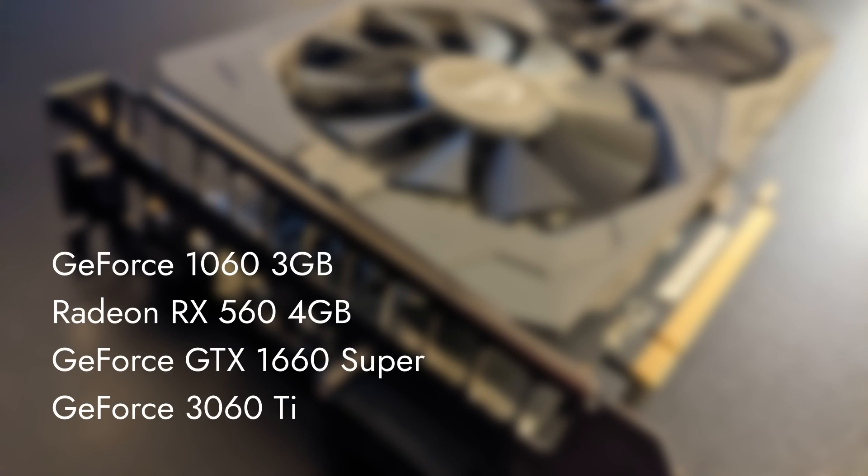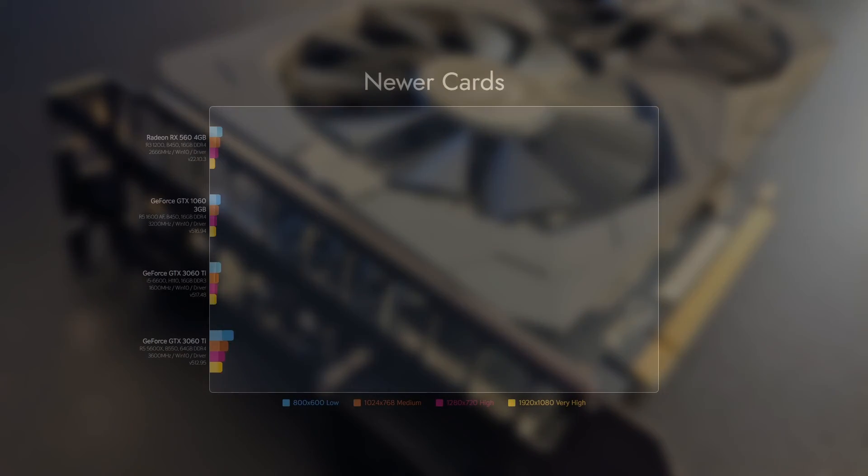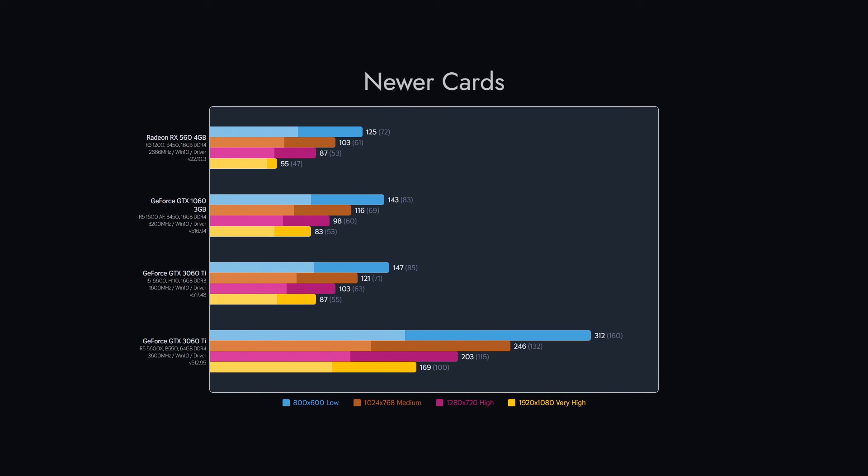The next group is a roundup of graphics cards that we currently use. Each benchmark was run on a different machine specified in the chart description. Quite interestingly, Crysis is still a tough battle to win on very high preset for all cards except the RTX 3060 Ti.